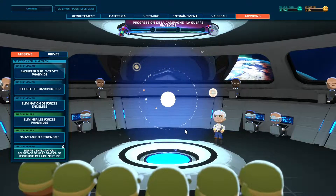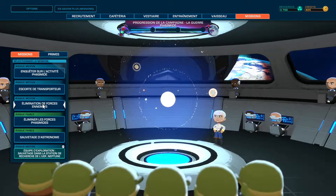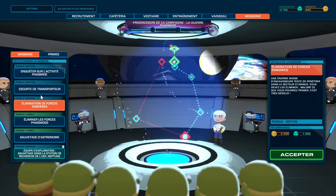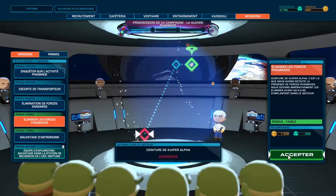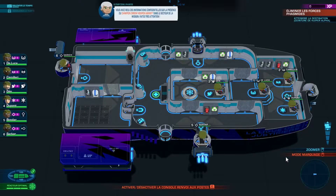J'ai déverrouillé pas mal de missions : escort, éliminer des forces à risques moyens, éliminer les forces à risques faibles, sauvetage. On va faire celui-là — les risques moyens, je ne suis pas encore là. On va accepter cette mission-là et je vais vous expliquer comment ça se passe à l'intérieur du vaisseau.